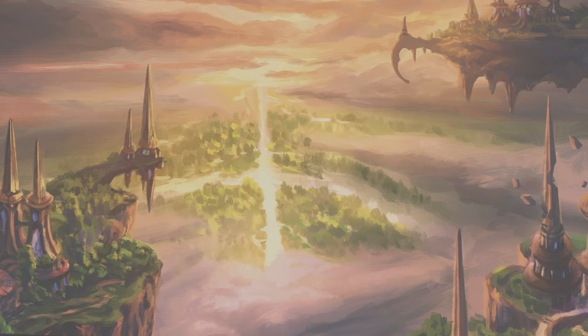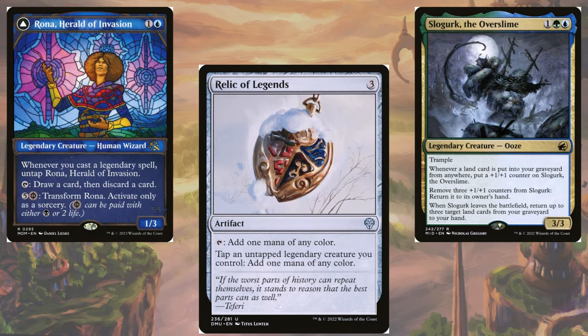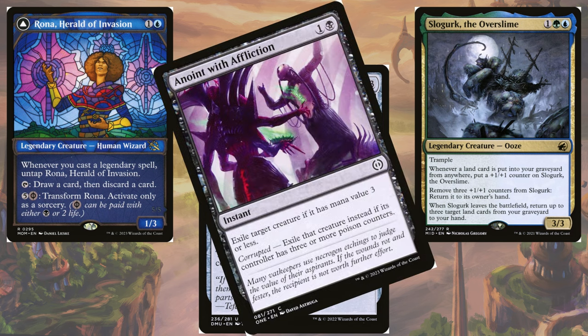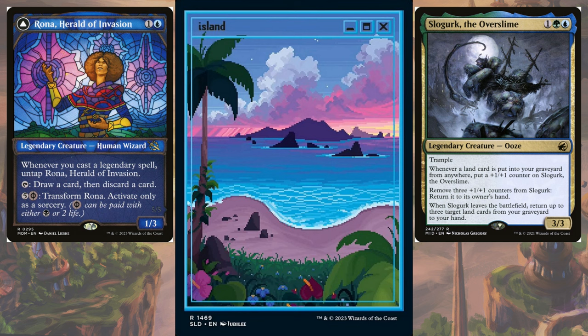Now the deck sounds ironclad, but at its core it still needs Rona, Slogurk, and Relic to really pop off. In the early turns, the deck may deploy Rona or Slogurk without protection if you put enough pressure on them. This will allow you to use exiling effects such as Anoint with Affliction to remove the engine from the game entirely, making sure Takenuma can't bring it back at all. Just be careful to remember that the channel lands are reduced for each legend in play — meaning a single blue mana with a Relic, Slogurk, and Rona on the field is all they need to bounce your target, since the Relic also taps for mana.